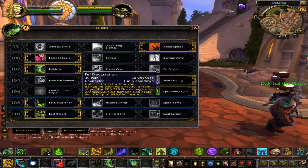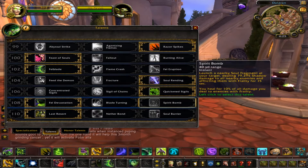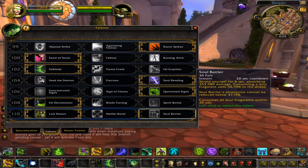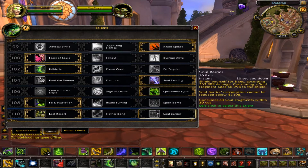Fell Devastation is what I went with for this row, just for the extra heal and it does a decent amount of damage. For the last row — Last Resort or Soul Barrier — I see many demon hunters try to pick between these two, and I personally like Last Resort better for the extra cheat death type of effect.